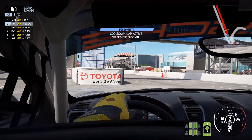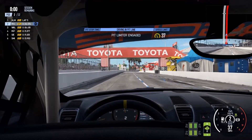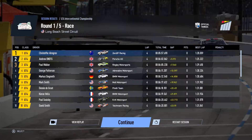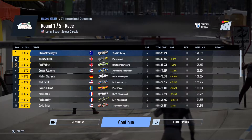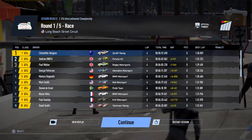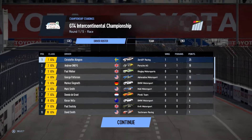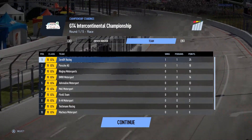We have arrived at the pit lane — it's a sharp entrance. Pit limiter on, don't want to get caught speeding in the pit lane. Here is our garage — parked up. After that race we came second. We probably could have got the win, but we came second and it was only the first race — we've still got four more races to try and get the championship. For the drivers' championship we are currently second with 18 points; first place has 25 points. In the team championship we are also second with 18 points, and first place has 25 points.